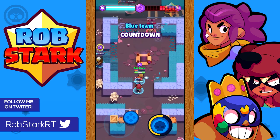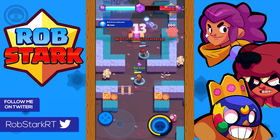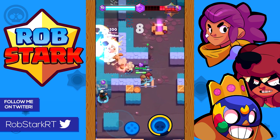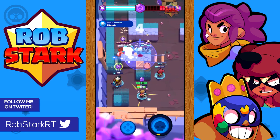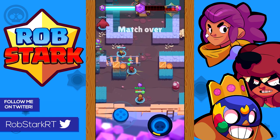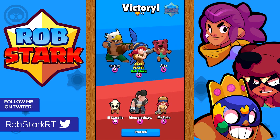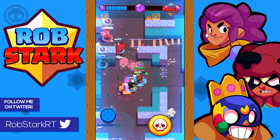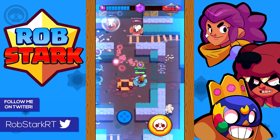Jesse isn't very good in Showdown either, for basically the same reason she's not good in Heist. It's hard for her to win any 1v1 unless she has her turret up and her opponent doesn't run away. For her turret to get continued value, she has to stay near it instead of pushing for more Elixir. If you do use Jesse in Showdown, just try to avoid fights and chip at enemies from a distance to build up her super for emergencies. Depending on her Elixir, you can probably push her to around 100 to 150 in Showdown.